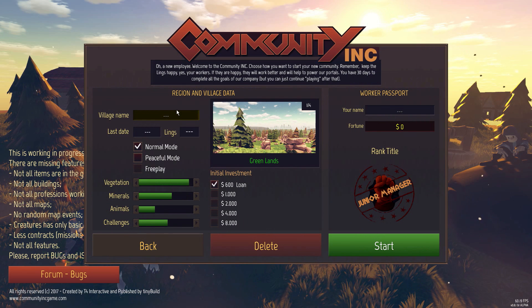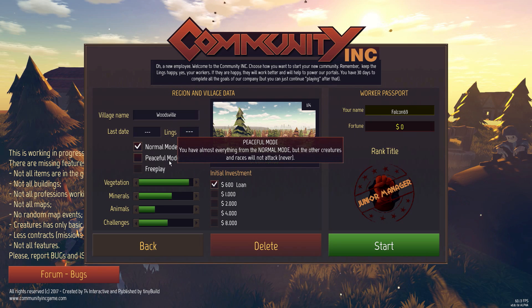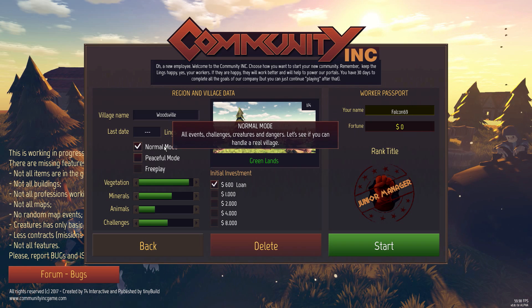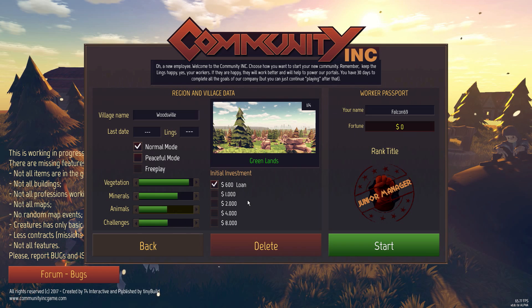First and foremost, we have to kind of name our village here. Since we're working with a bunch of trees and lumber, I think it only makes sense. My name is actually FalconOld69. We do have two options: normal mode and peaceful mode. In peaceful mode, nothing's going to endanger you. Normal mode, we get all the events, all the different races, all the challenges available, so we're going to be doing that one. Vegetation seems fine, minerals raised up a bit. I'd like more animals for hunting, though it could be a danger. High animals, challenges at normal. The only investment I have to start off with is $600. Let's get into it.